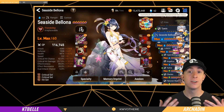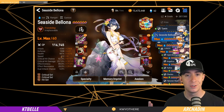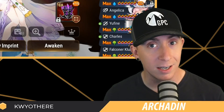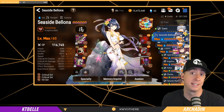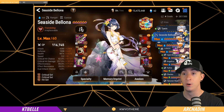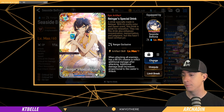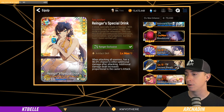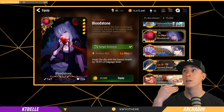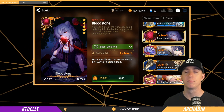Last but not least, here's Seaside Bellona. My Seaside Bellona is one of my more geared characters since I use her in every piece of content. Her health is just under 10k — probably should be higher, but it worked. The big thing that was really helpful was her Retaliates on her S2, and using S3s and S1s. I didn't use Drink for this — I ended up using Bloodstone, which heals the ally with the lowest health by 19.5% of damage dealt. That was huge, as it kind of supplemented the rest of the healing just by doing general damage.